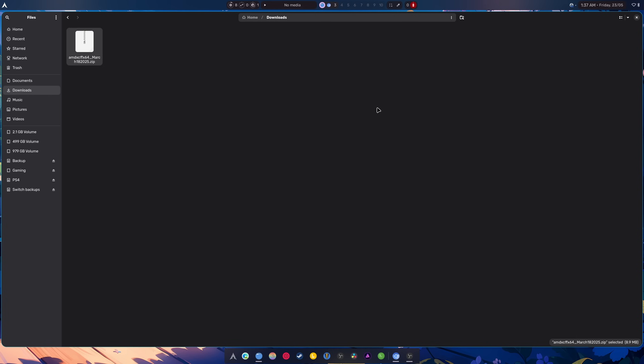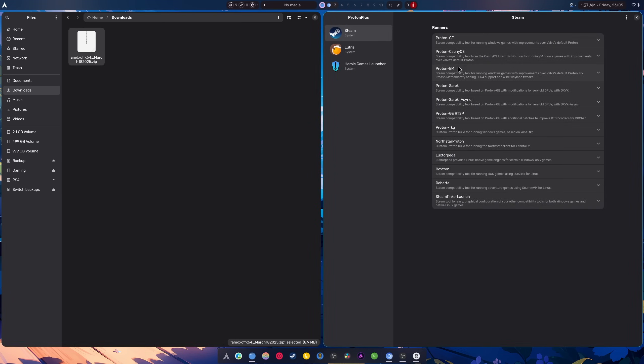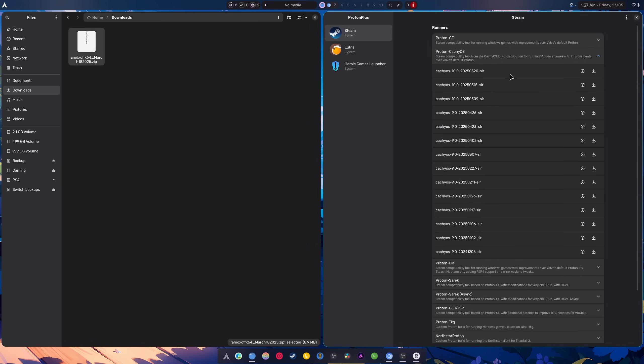Another thing you're gonna need is CacheOS Proton, which you can find in ProtonPlus right here. It's very easy to grab and you're gonna need version 10. If you already have CacheOS installed, you're already good to go — you don't need to download it. It will be installed automatically.